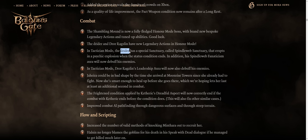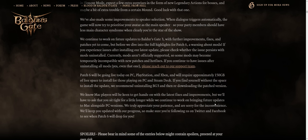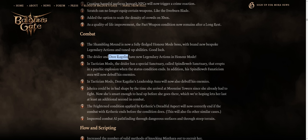While the Dryder has a special Sanctuary ability called Spindleweb Sanctuary that erupts in a psychic explosion when the status ends, with a debuff aura as well. You can see the Dryder doing that right here in one of the patch GIFs. The Dryder does have pretty high initiative, so chances are he'll act first to pre-buff himself with Sanctuary and trigger this.